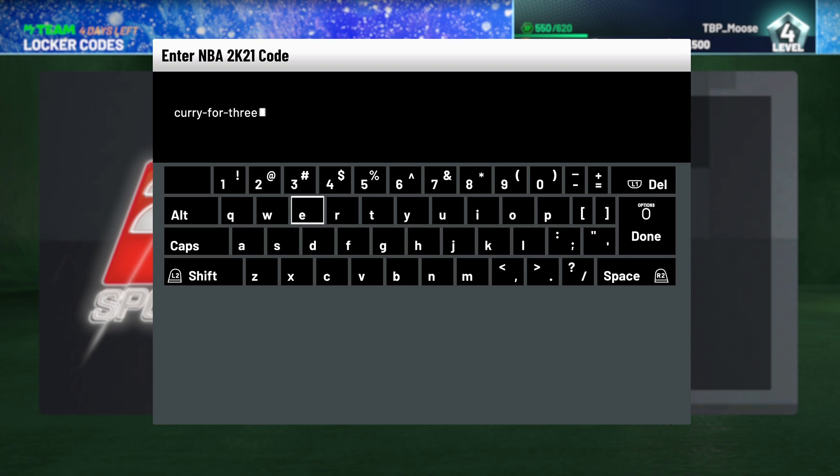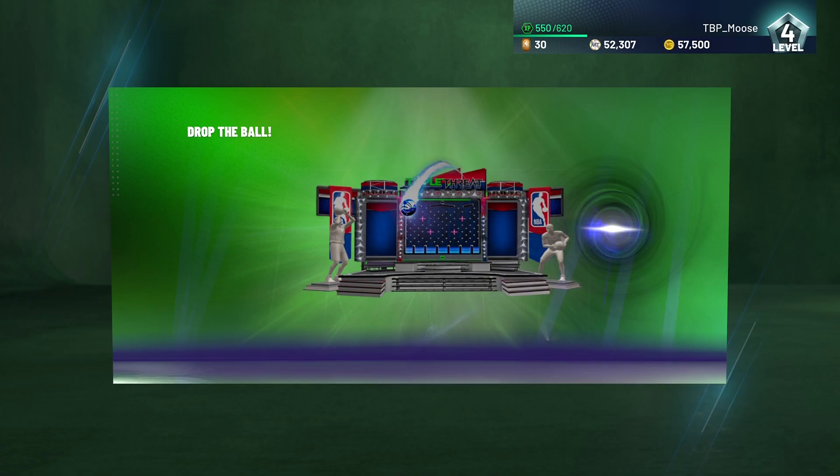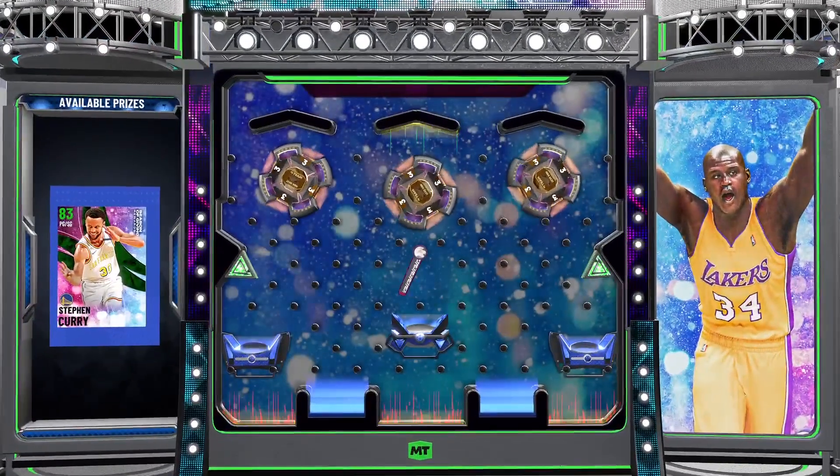I'm not sure how long this code has been out — I'm guessing you'll be able to use it until the end of the season, so you have about four or five days. I follow a bunch of people on Twitter who shout out codes, and they tweeted it out today so I wanted to get it up. I think you get an Emerald Curry from it, but I'm not 100% sure. Let's go ahead and lock it in and see what we get — yeah, okay, it's an Emerald Curry.